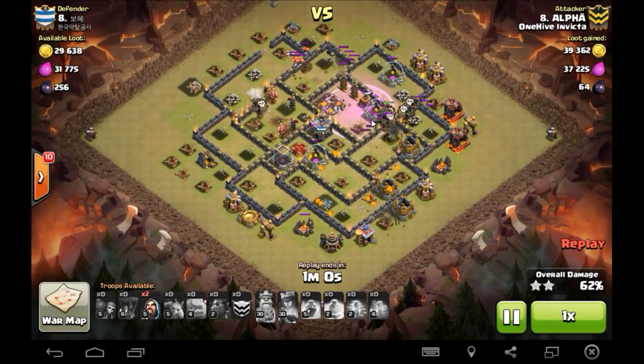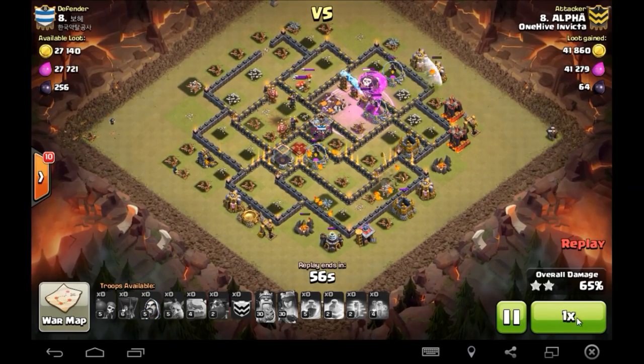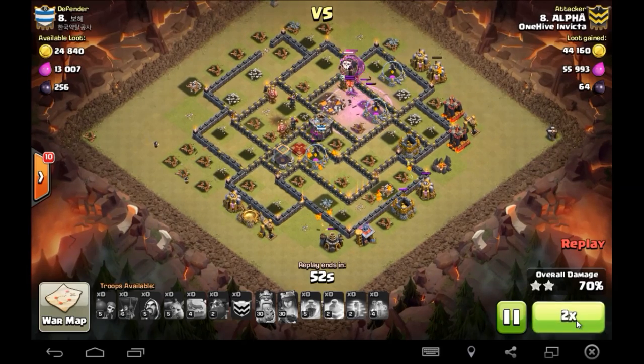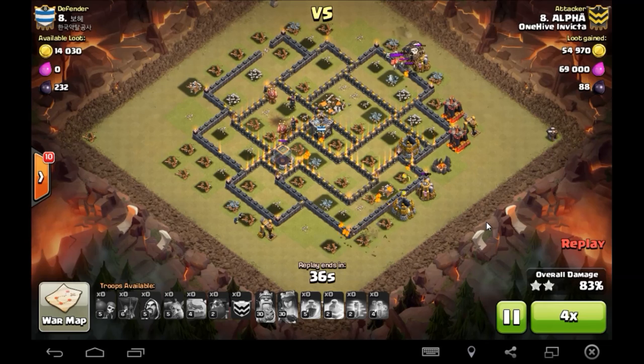Crossbow boom boom — crossbow is down. Rage goes down to get over to the last two Teslas and that sweeper, and it's GG. Sexy attack, Alpha. Just textbook.